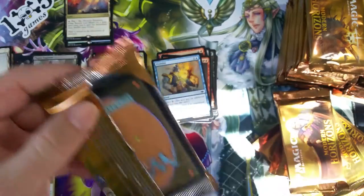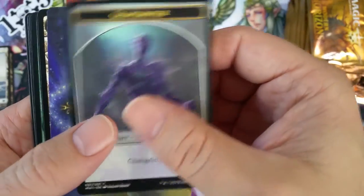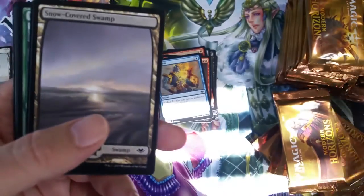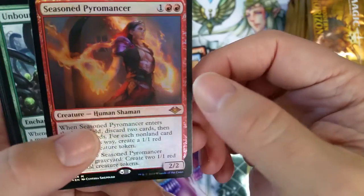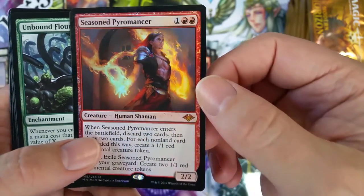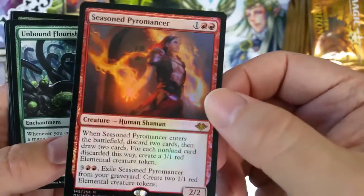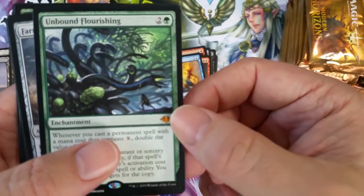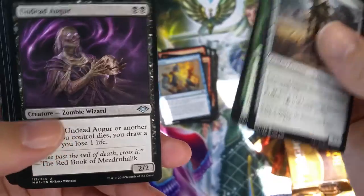I'm moving kind of slow — I feel a little rusty after 10 days being off camera. I went to Chicago, Schaumburg, for the LEGO Brick World Chicago event. And — oh, yes! Jesus Christ, I was totally distracted: Seasoned Pyromancer, foil mythic! Hell yeah! I don't know the price on that but I know he's worth something. And another mythic — Unbound Flourishing! And Undead Augur. Hey, those are good hits!